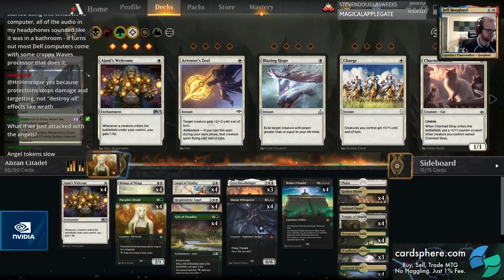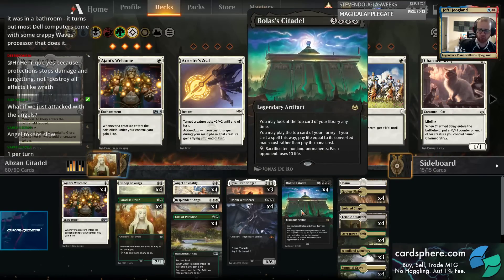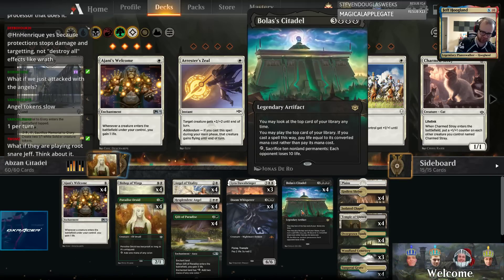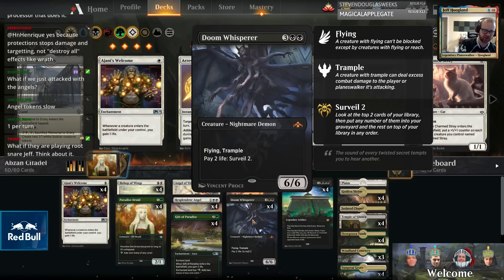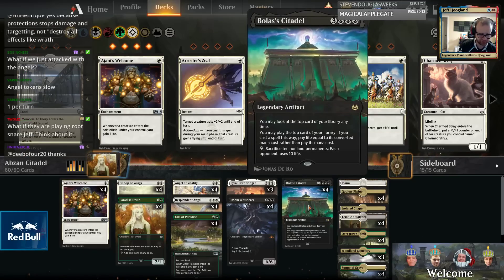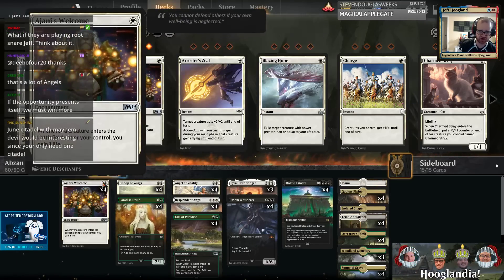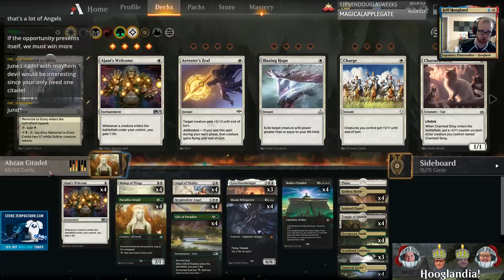Abzan Citadel - for those not familiar, it's Bolas's Citadel. You may look at the top card of your library and pay life to cast that card, which is sweet. Alongside Doom Whisperer and some life gain, you can kind of churn through your deck and cast spells. You can use Doom Whisperer to clear away lands. We've got things like Gift of Paradise, Bishop of Wings, and Ajani's Welcome to allow us to gain life as we churn through our deck.